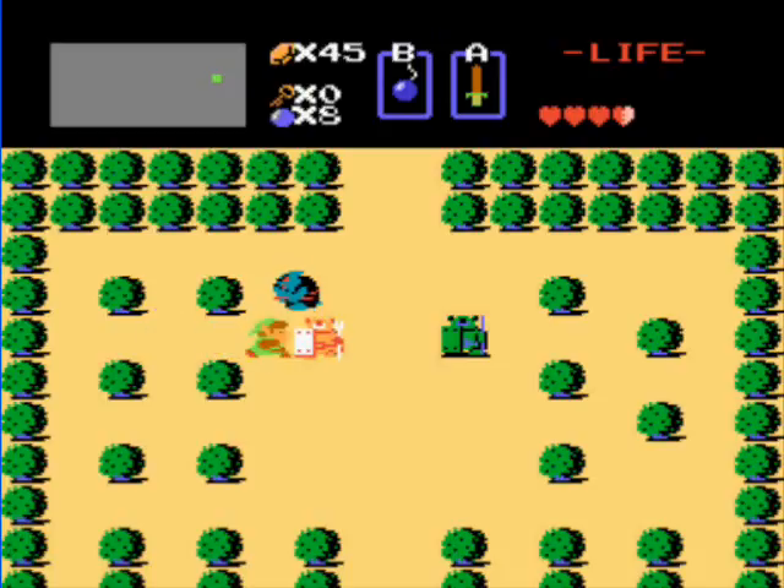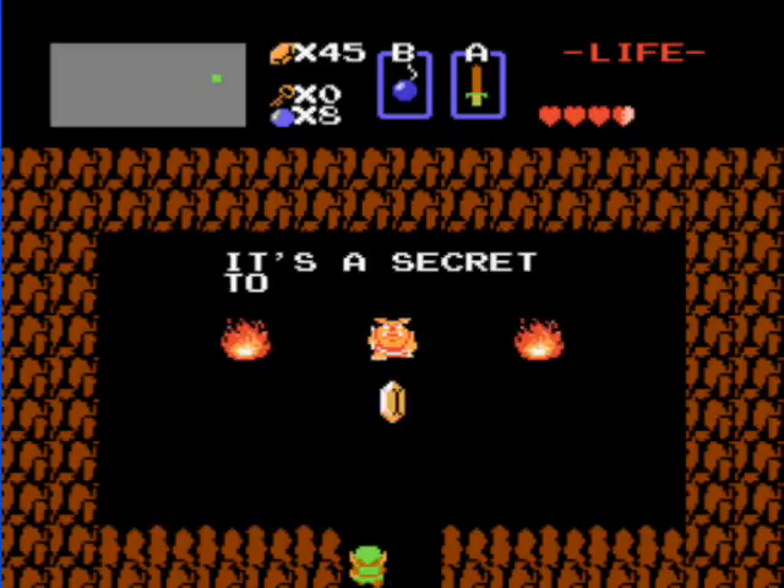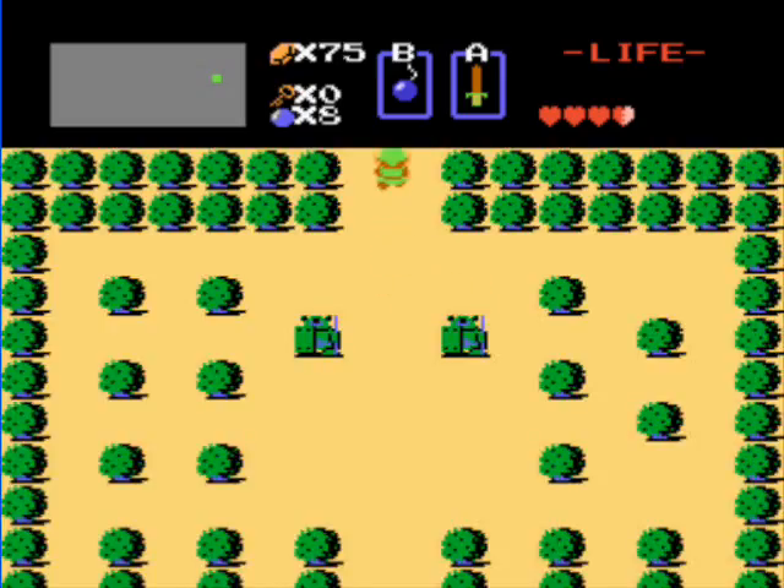I've got a clock here, so I'm going to kill both the Armos statues just to show you that they can be defeated, even though you never really ever need to. Get the rupees off the secret Moblin — what a considerate old guy. Now go up from here.